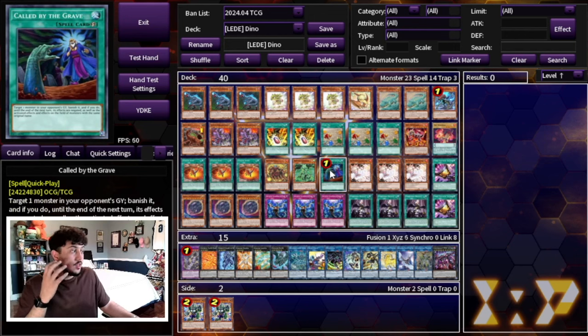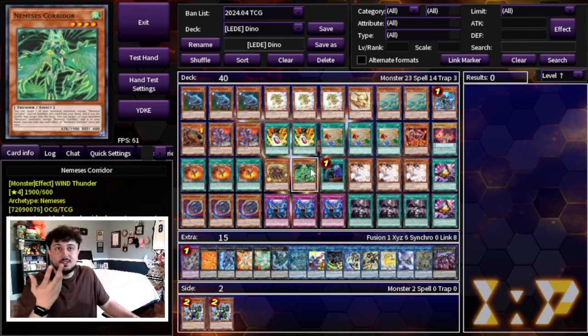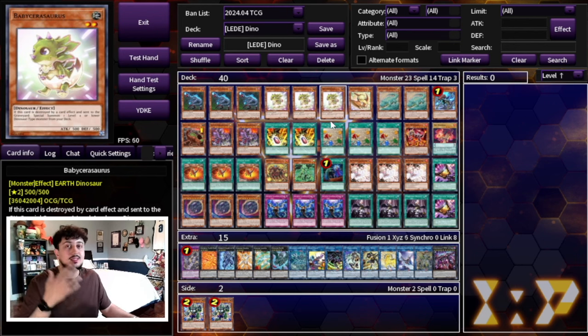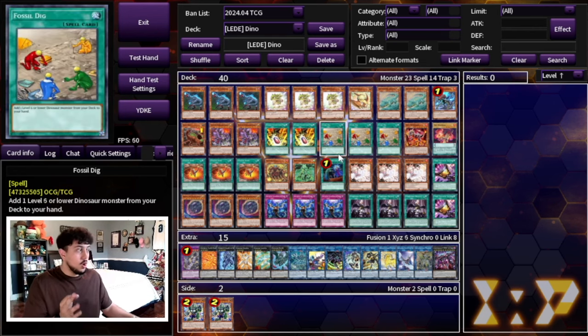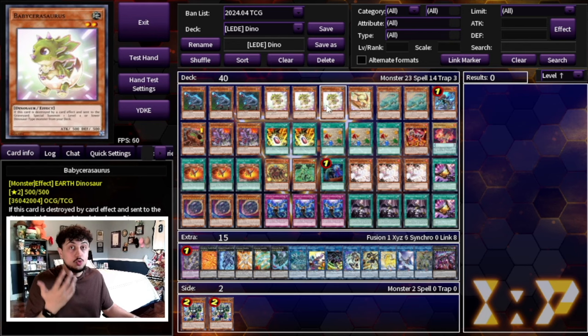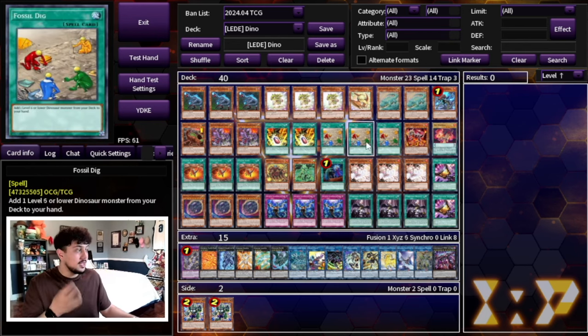One Called by the Grave. For non-engine, we're not playing Prosperity. This deck is already so consistent — about 35 cards are just consistency and engine: three Fossil Dig, three Ground Xeno, three Ovi, three Baby. You're going to see some combination of two of those every game. Baby Fossil Dig, Baby Xeno, Petite Xeno, Baby Ovi, Ovi Fossil Dig, Ovi Xeno, Ovi Misk, Arco Misk, Arco Baby — these are all two-card combos. As long as you see any two cards, you're pretty much going to be able to combo, which is why I'm not playing Prosperity.